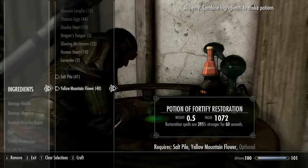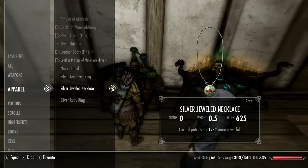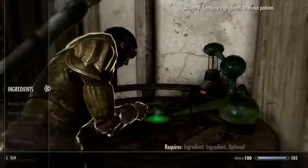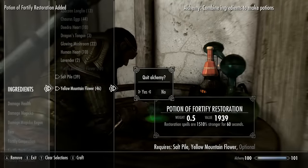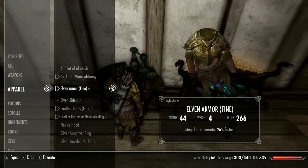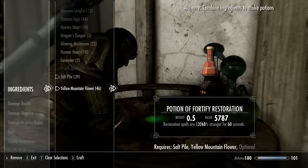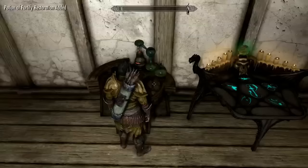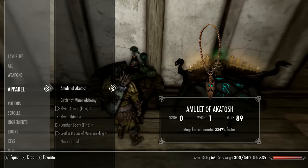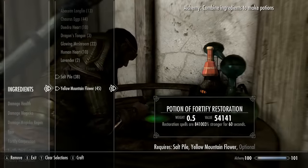Taking off the armor with the enchantment and putting it back on maximizes the enchantment and lets you keep stacking it — I don't know exactly why it works, but as you can see the percentage jumped up over 100% now. Keep continuously doing this, crafting another fortify restoration potion each time, until you get to a really high number. Important reminder: after you drink each potion, make sure you take off your armor and put it back on, or the effects will not stack. Keep doing that and you'll be able to make the best potions in the game.